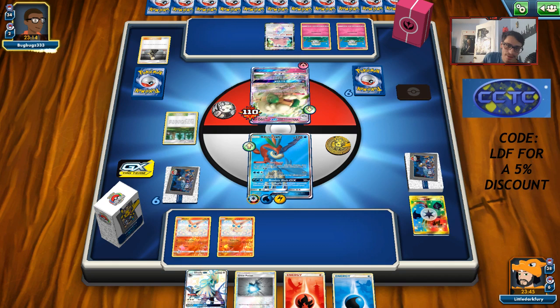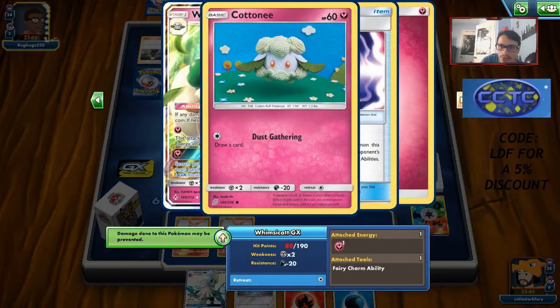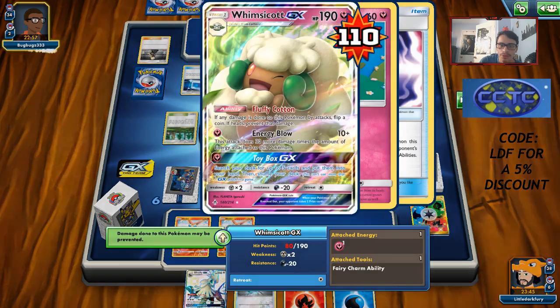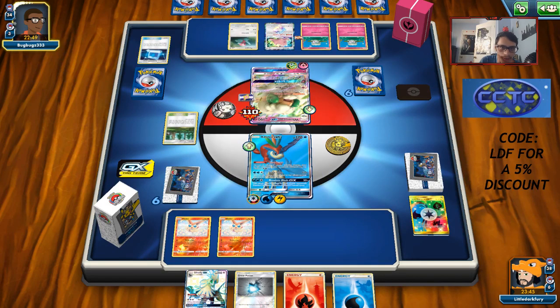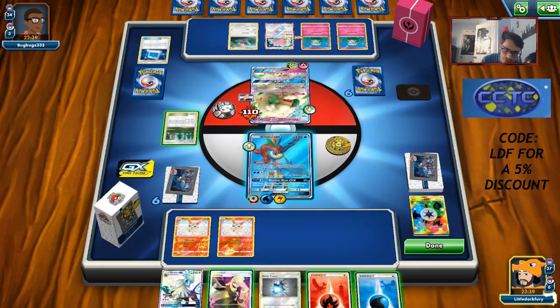We were unable to get the bird trio in play to knock out Ditto and all the Cottonees, unfortunately. We're in a decent spot though. Opponent can't really damage me — he does have the Fairy Charm ability. We'll buy time with Keldeo until we get the bird trio going. I don't think he's playing Power Plant since it's pretty pointless in his deck. We drew Cynthia, so we're getting somewhere.